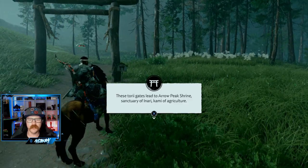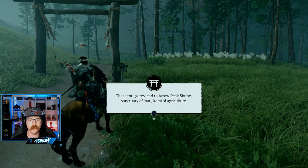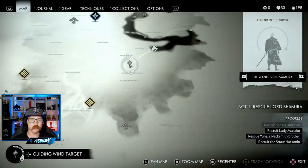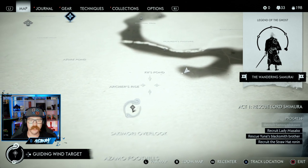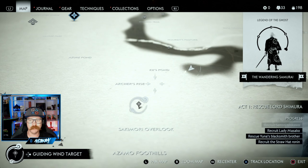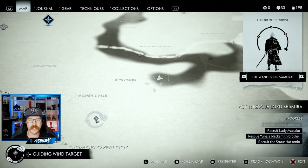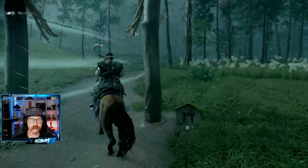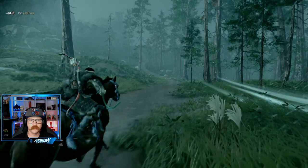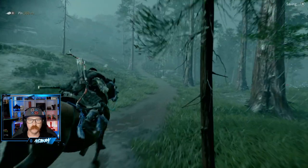We're going over to the beginning of the gates here for the Arrow Peak Shrine. Looking at the map, we are just right here — it is kind of far to get up in there. We might have to run past some people, but this is a great spot right next to Kai's Pond. If you go right next to Kai's Pond, you should be able to find the easy entrance to follow these gateways up into the shrine.